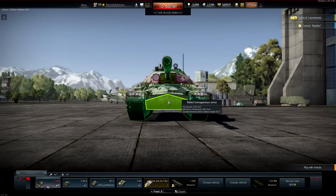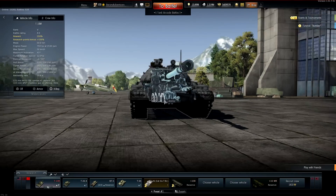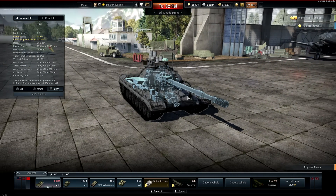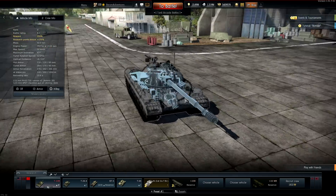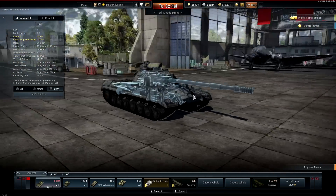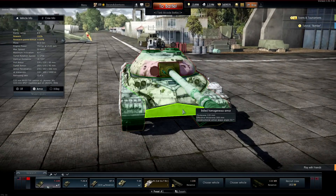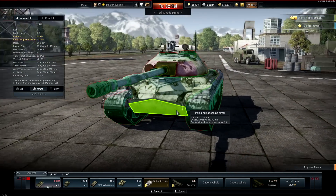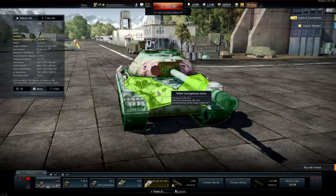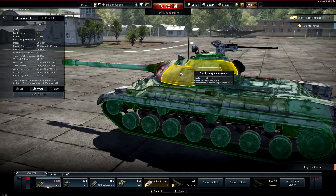But then you look at the lower glacis and it's just like, hello comrade, please shoot me here. I thought this thing was going to be overpowered. We've had experiences like the IS-4M — when that came out you're trying to fight it and it's just going to kill you more often than not. But overall, this isn't the biggest bad boy of the patch, as I thought was going to happen. A lot of us were cringing like, oh great, another Russian beast.